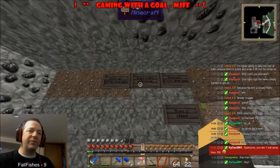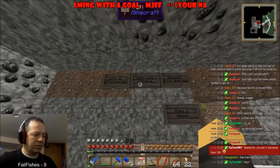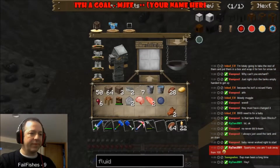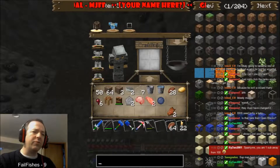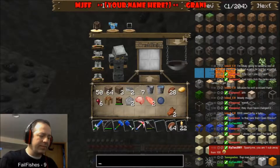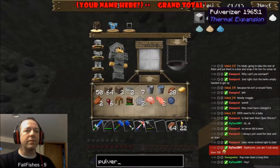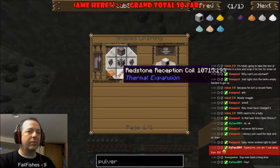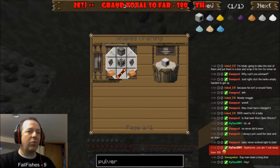Because to get an induction furnace — I think you need red power, right? All right. And I've got to pulverize obsidian, so I need a pulverizer.